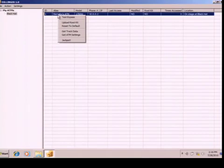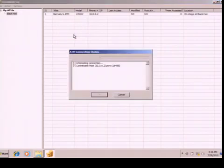It would be nice to know where this ATM actually is as well. So we can retrieve the ATM settings — it connects, retrieves the settings, and saves them to disk.